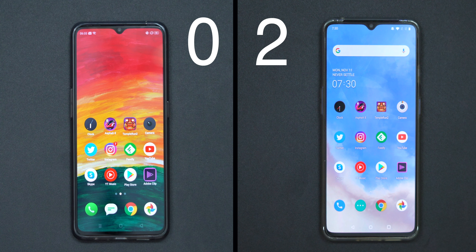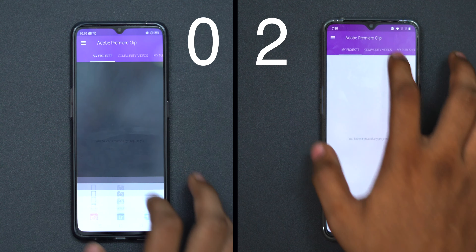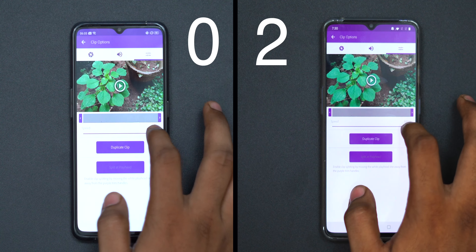Now we have heavy usage, and we are waiting for Realme. In the second round with both phones, we have Adobe Clip installed and we are able to open 1080p 30fps footage.